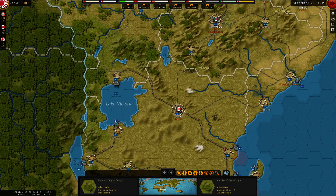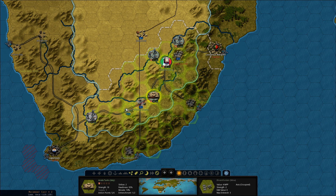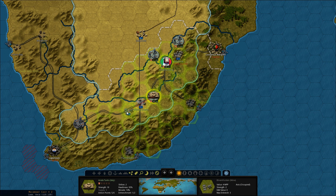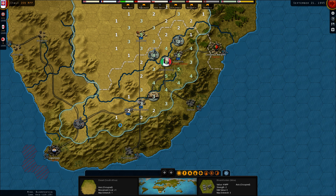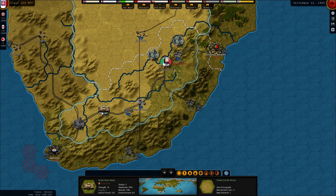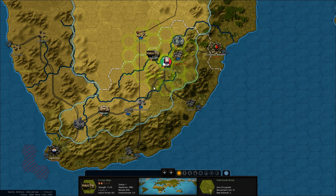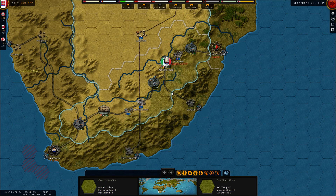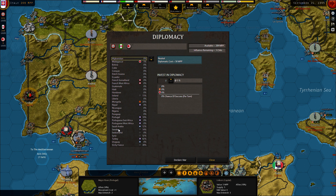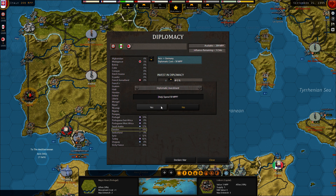Kabul — we got that one. Let's go down here. Okay, I just need to have at least one there. Diplomacy — let's see if we can get Sweden with us.